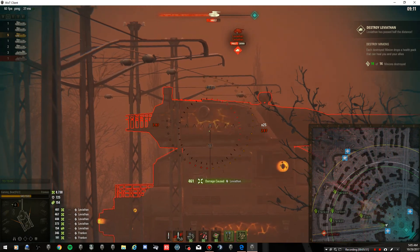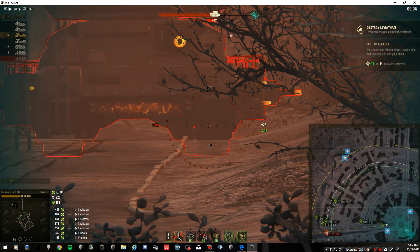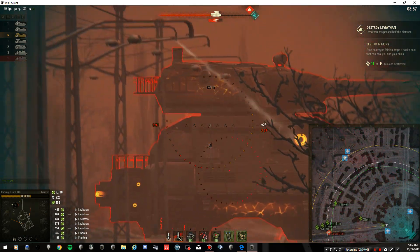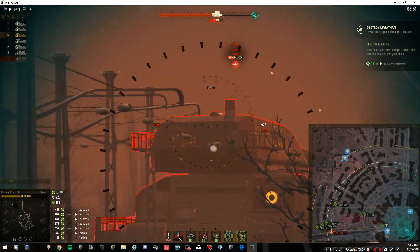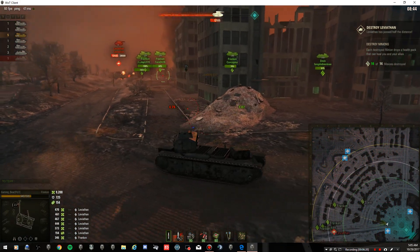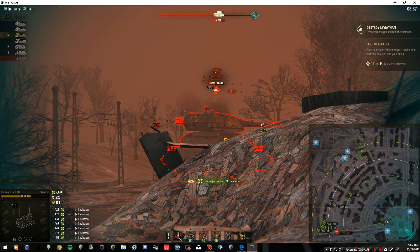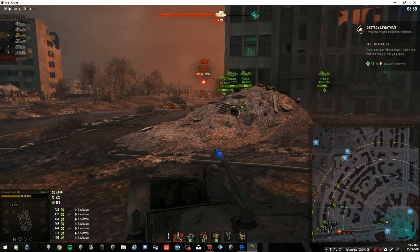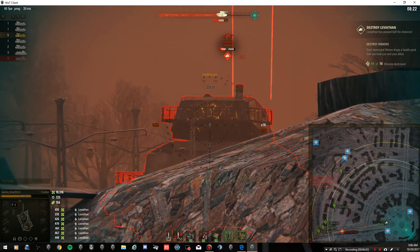A few hundred points. Come on guys, move in. Let's look to take down his tracks, see if we can slow him down. Keep the shots going in, and the lower area of the rear of the turret is very weak. He's just about to start getting to range. I can see the rear turret moving — he's going to start thinking about firing at me very, very soon.